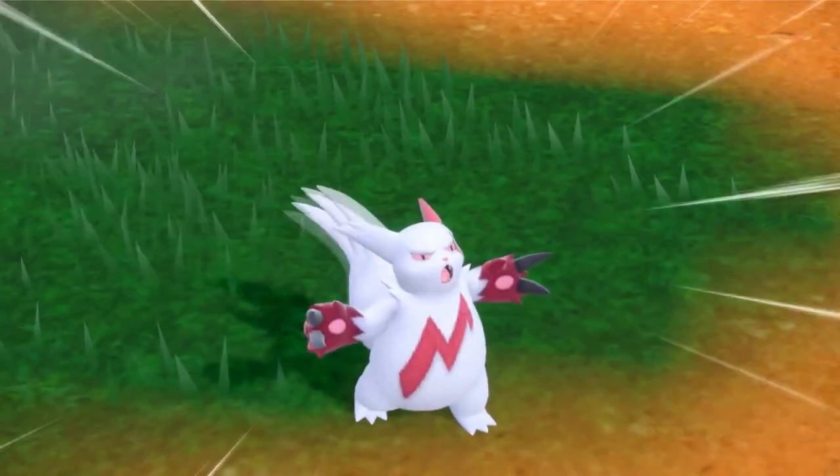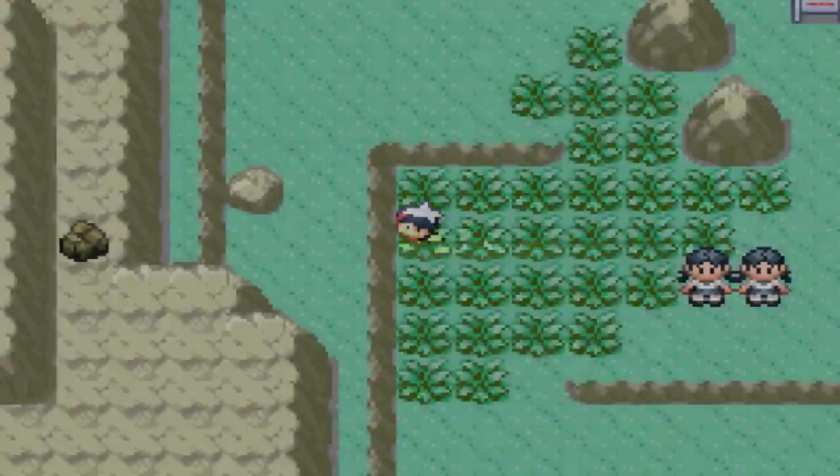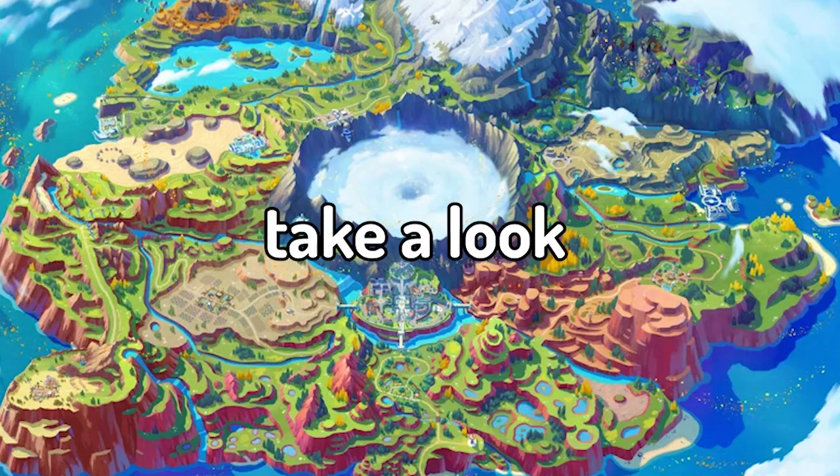In this video I play with Belly Drum Zangoose. Zangoose recently fell to the lowest tier in competitive Pokemon. Powercreep is pushing decent Pokemon to lower and lower tiers every generation, to the point where Zangoose is now in Never Used — and today we're going to be exploiting just that. Let's take a look at the team.